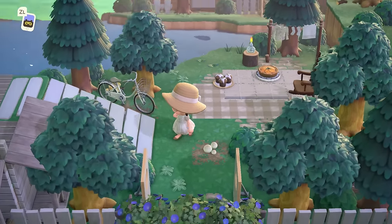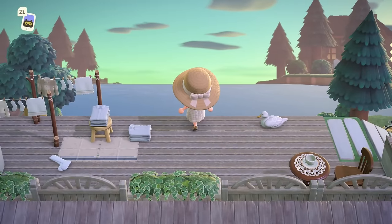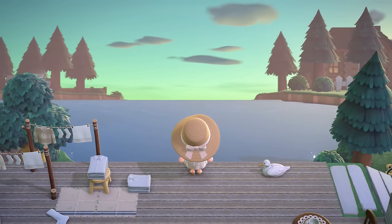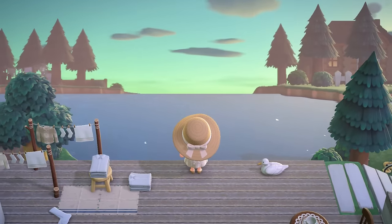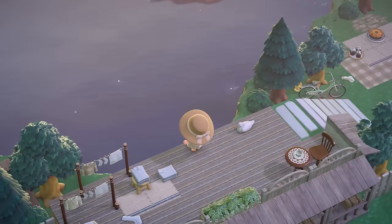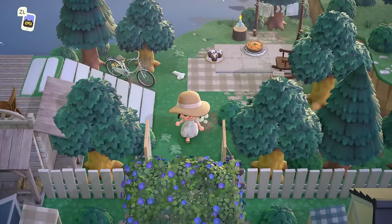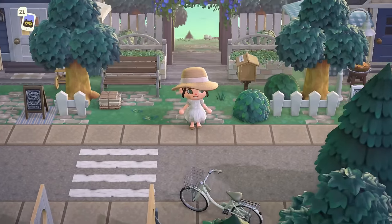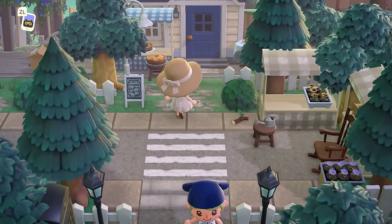Over here there's a little picnic area by the lake, and you can actually get up to a little rooftop with an incline. The view we're getting of this lake is so beautiful. I really don't think there's anything better than creating a big lake on your island — it takes up a lot of space so you can finish your island faster, and it's just really relaxing and fun to decorate.